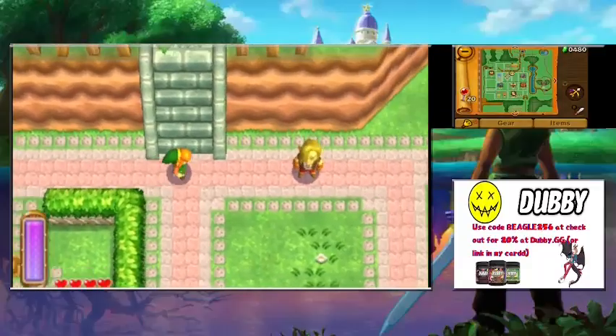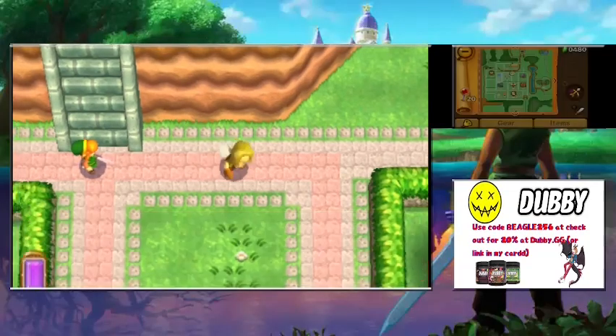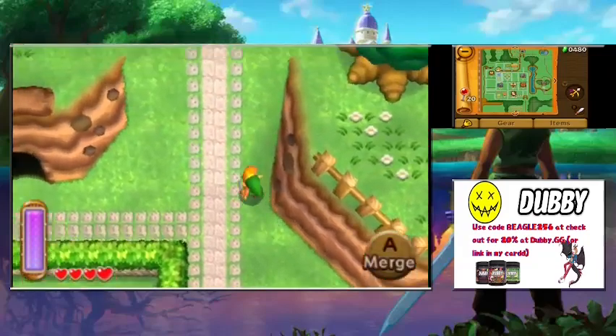We also buy a bottle for 100 rupees. I'm not sure the exchange rate with Hyrule, but it seems a little expensive. We run into someone who says we banged into them at Zora Cave. Let's go off-screen because I did screw up — we'll come back around.